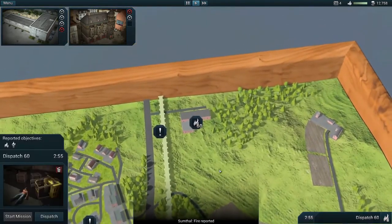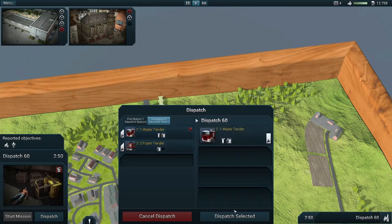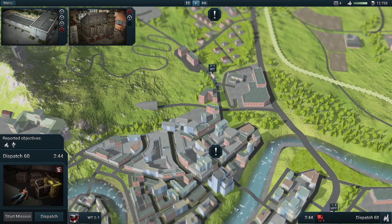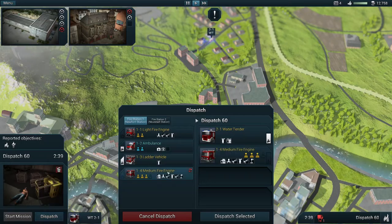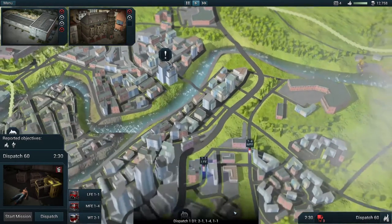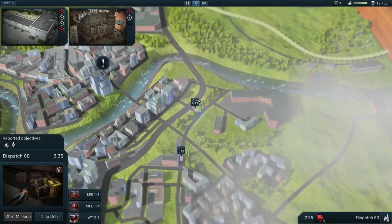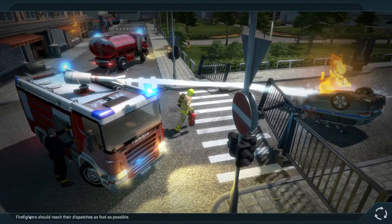Another fire up here — we'll dispatch the water tender. Hopefully that water tender isn't out of water this time. We'll also dispatch White. Oh, did I dispatch everybody? I don't want to dispatch you — ah, but I did. Oh well, we're gonna go in with just the water tender and let those other two engines arrive on scene when they get here.